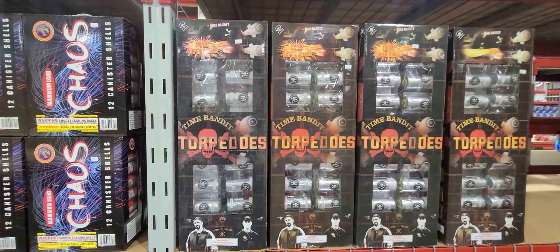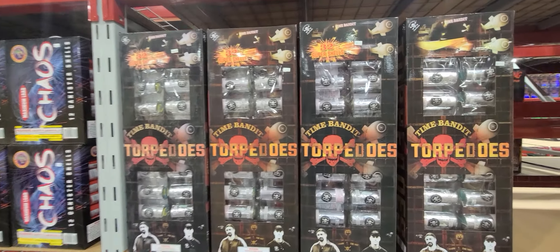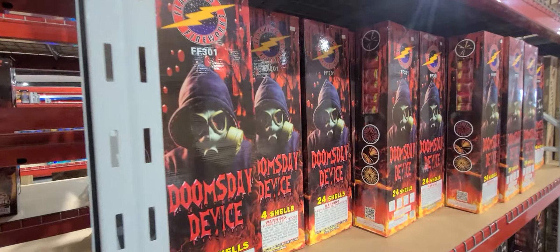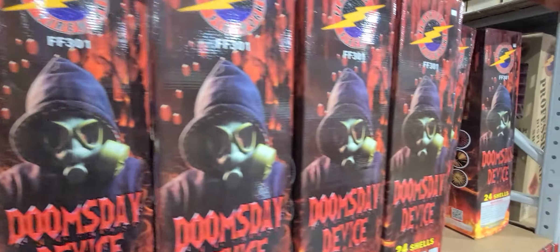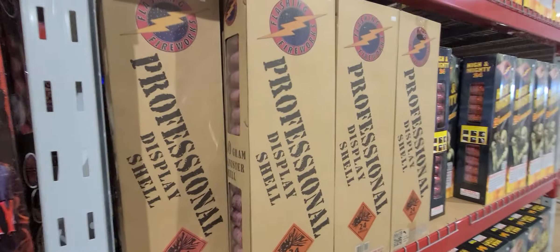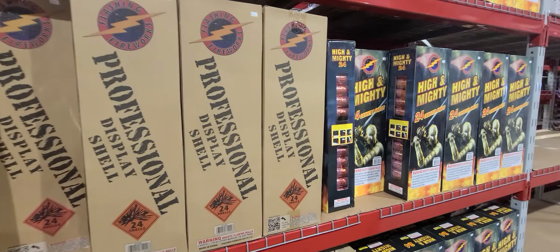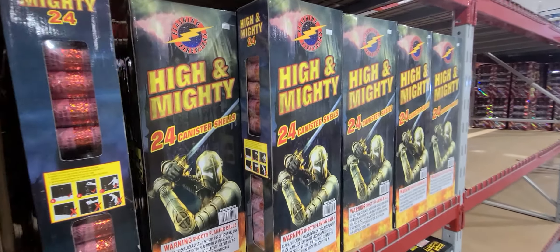Torpedos — Time Bandit Torpedos — $90. This is gonna get challenging here. Doomsday Device by Flashing Fireworks, $60. Professional Display Shell by Flashing, $60. Got High and Mighty, $60.